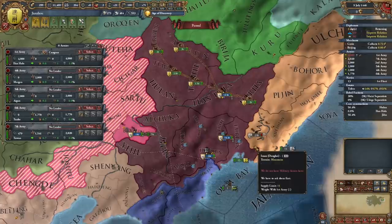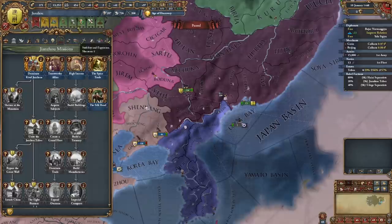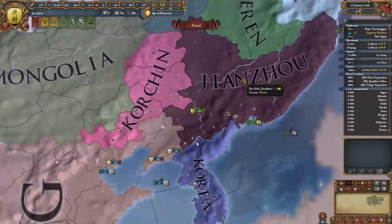I'm still going to need a couple of extra provinces — and yoink. Now we get permaclaims on all of Manchuria, and that should decrease the cost of all these cores. Now we have just enough admin to end up coring everything.